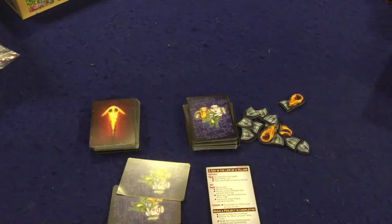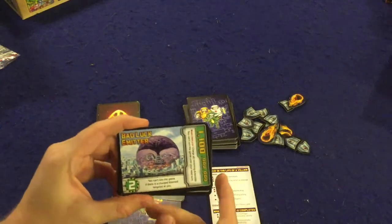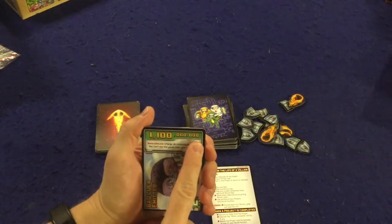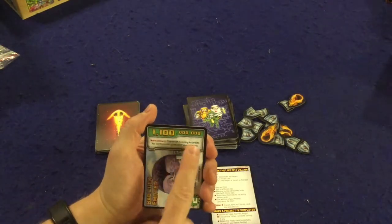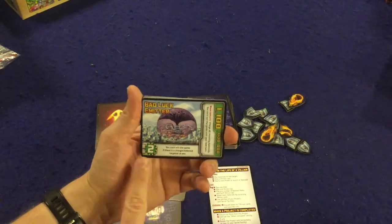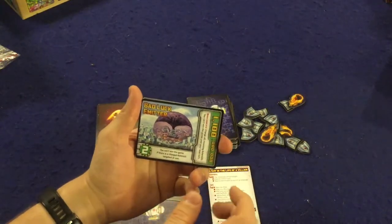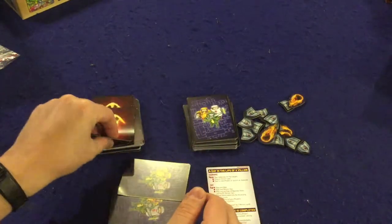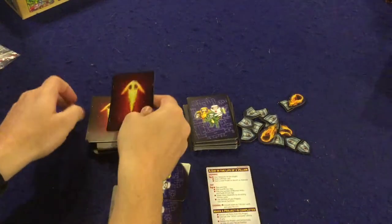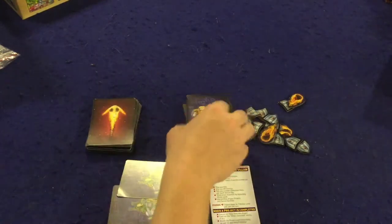First, we have two decks of cards, and these are dual-use cards. The first set are contraption cards. When face-up, they show how much it costs to build them and actions you can take while they're unbuilt. Once you've spent the minions to build them, you flip the card over to gain victory points and another action — either persistent or a one-time use that requires you to destroy it. The dual-use aspect is that you can also use any contraption card as an asteroid to shoot at other people's minions or bases.